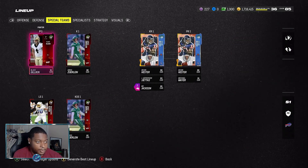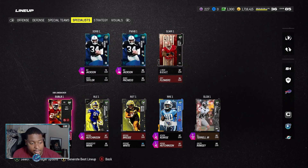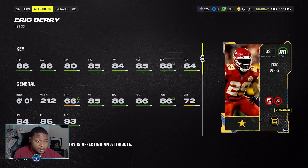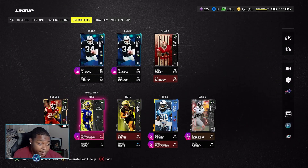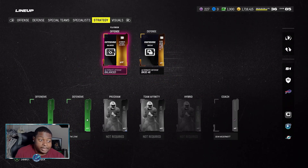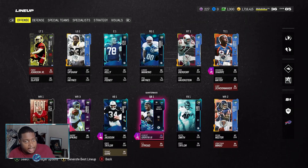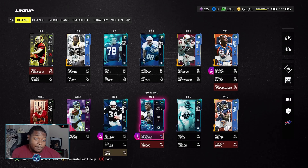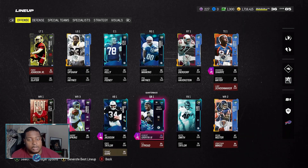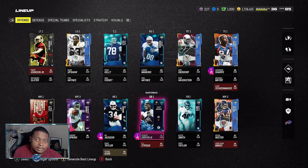Let's round it off with our specialists. Jay Rice is still our slot receiver, and our primary user is Eric Berry with 86 speed — no complaints about him as my user. Our two slot corners are Ramsey and AJ Terrell. For strategies, we are running the balanced offense and the 4-6 defense. If you'd like a breakdown of the offensive plays and defensive schemes I run, let me know down below. Don't forget to like, comment, and subscribe — we are on the grind to 1,000 subscribers. Love you all, until next time!